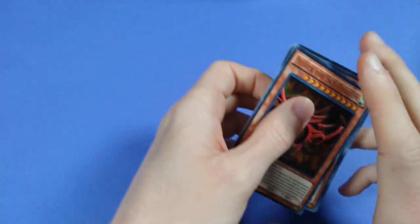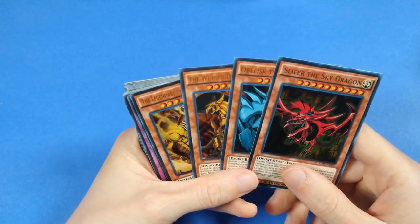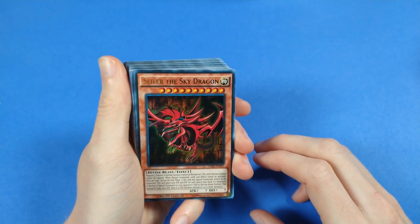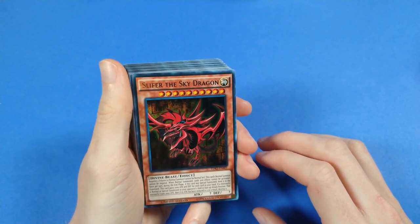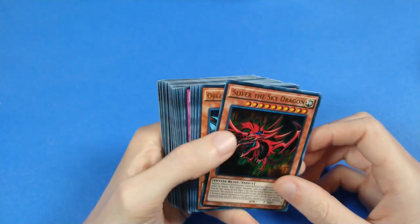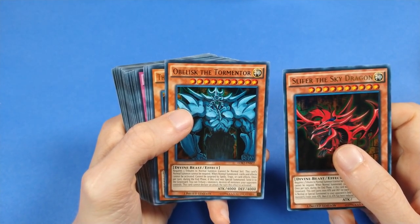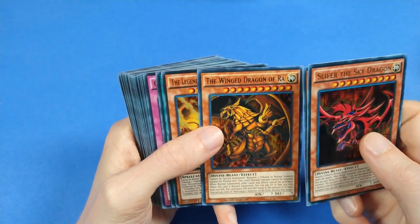Moving on to the Yugi deck, we have the three Egyptian God cards: Slifer the Sky Dragon, Obelisk the Tormenter, and the Winged Dragon of Ra. In my opinion, Slifer the Sky Dragon is undervalued because it has an effect to shut down your opponent from summoning — at least with smaller, weaker monsters. Of course, Obelisk gets all the attention because of the inherent protection. I'm not sure I've ever seen Obelisk's effect activate, though. And then Winged Dragon of Ra, which is the Winged Dragon of Ra.